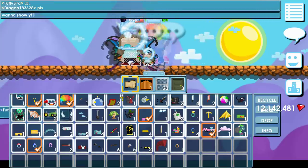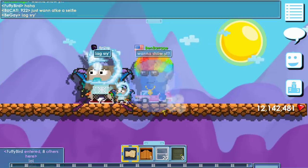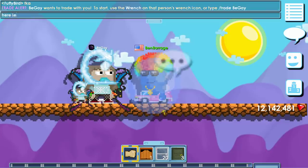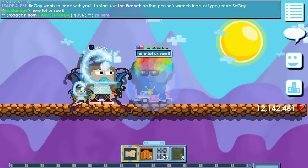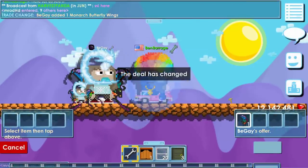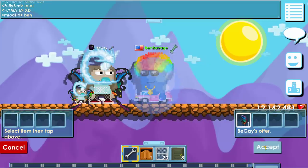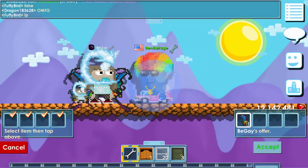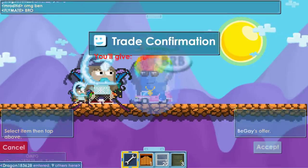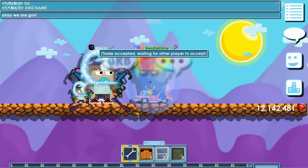I thought she left, but BK is back! Let us see it — let her show us the item. Oh, it looks really cool in the trade window too. That looks really nice — just one side showing, not both sides. Usually when wings are big it's like one side.